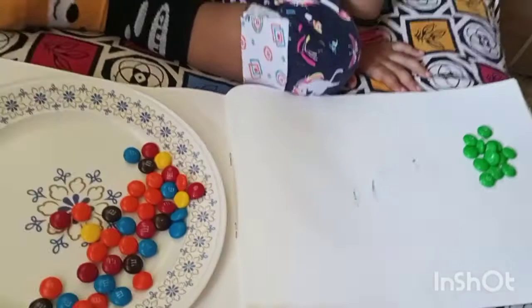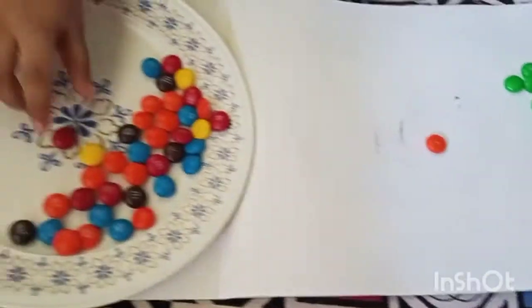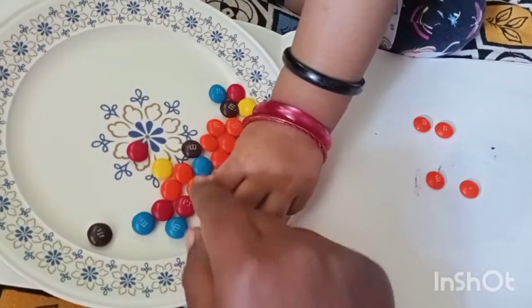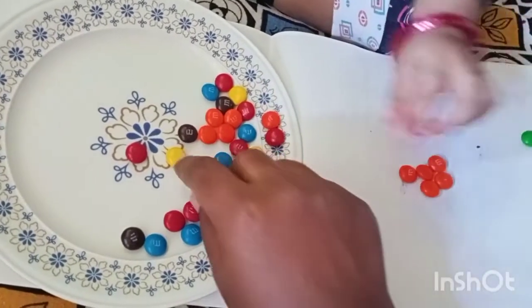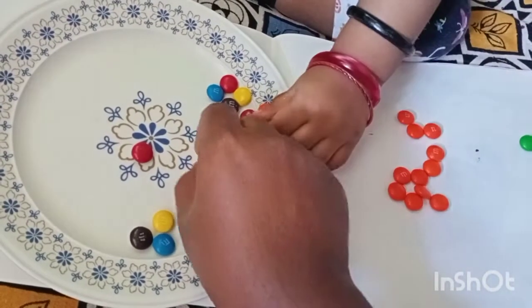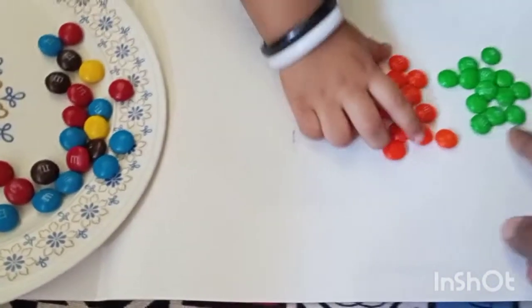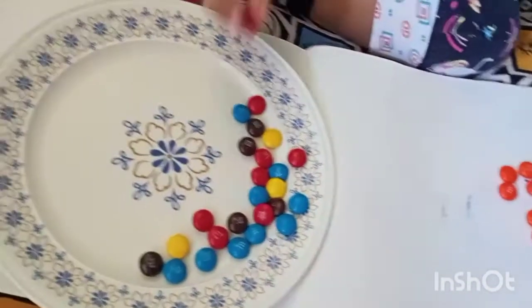Now we'll take the next color. Take orange color - show me, where is orange color? Good girl! One, two, three, four, five, six, seven, eight, nine, ten, eleven, twelve. Okay, you have green, you have orange - good girl!